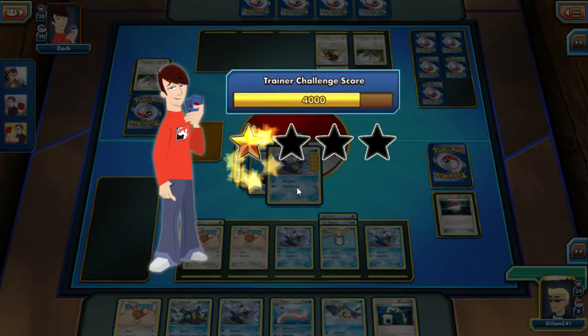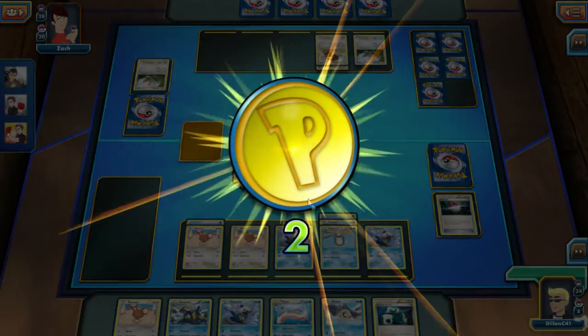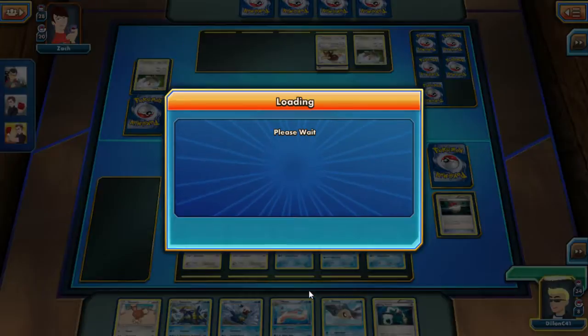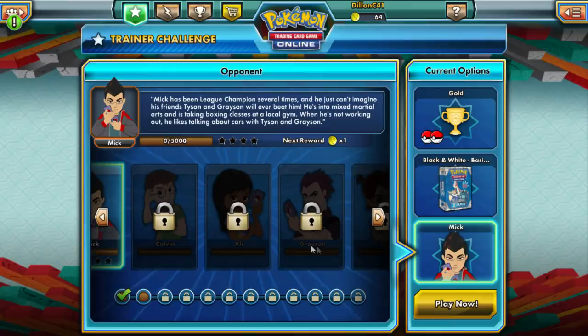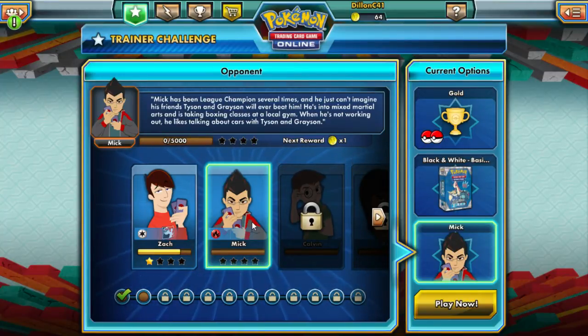My Trainer Challenge score — I got 4,000 and one star. You collected all your prize cards to win the game. Duration was 8 minutes and 47 seconds. Total turns taken: 13. The MVP was Lapras. Rewards Summary: Trainer Token 2, Black and White Basic Blue — upgraded. Looks like Mick is the next guy. That's going to do it for this video, I hope you all enjoyed. Next time we are going to take on Mick, unless you guys want to see actual battles with people — let me know in the comments what you want to see. I will check you guys later. Peace.